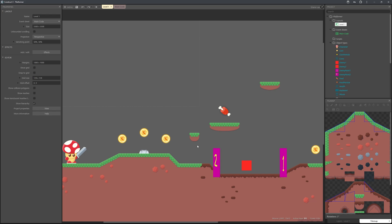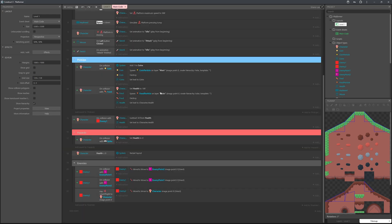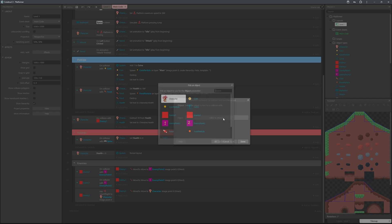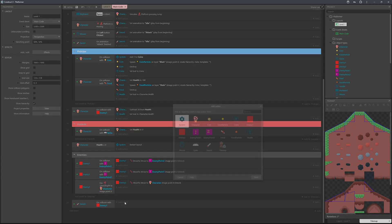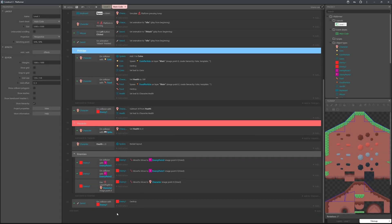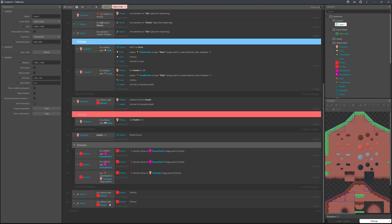Now we want to make it so hitting enemies with the sword destroys them. Head to the event sheet and add an event: Sword on collision with Enemy 1 — action: destroy Enemy 1. Then duplicate this event for Enemy 2.